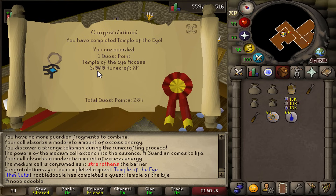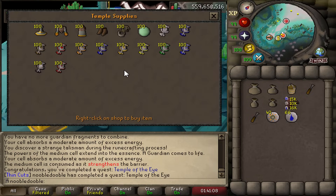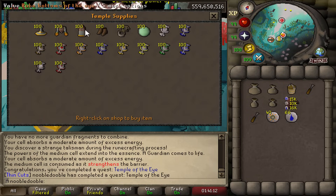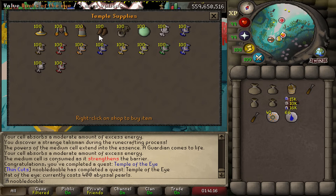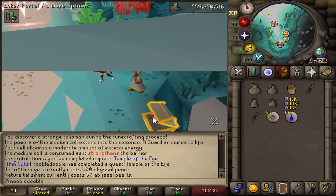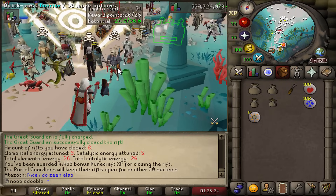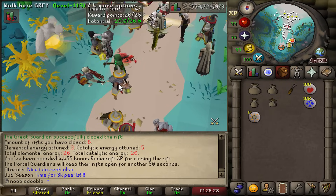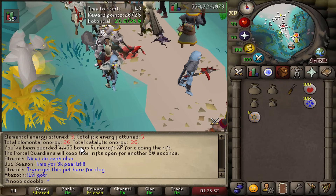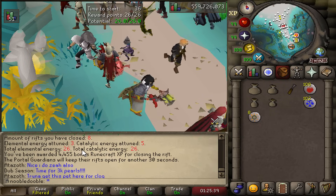Temple of the Eye quest complete — 5,000 Runecrafting XP, which would be so good early game. I had to do the quest to unlock the minigame. The goal is to get some of the rewards including talismans — you need Abyssal Pearls to buy them. The hat is 400 pearls, very expensive. I have absolutely no idea what I'm doing but I'll learn as I go. Not bad for the first session: eight rifts closed in about an hour and twenty minutes. I've started getting the hang of it, getting minimum 300 energy of each type and closing in on 400 sometimes.